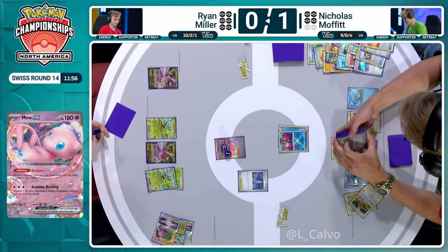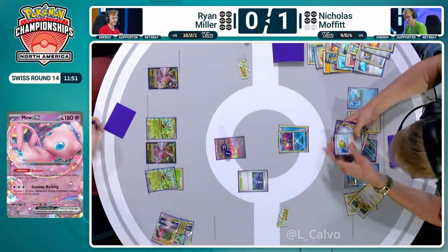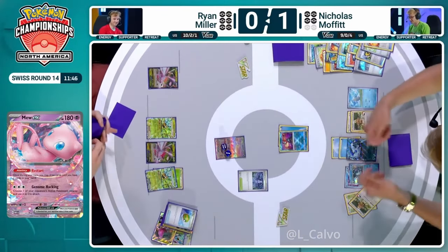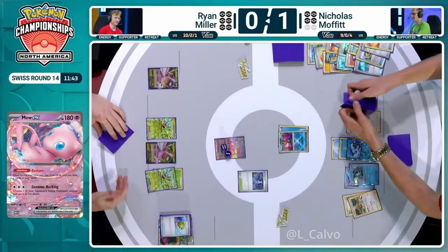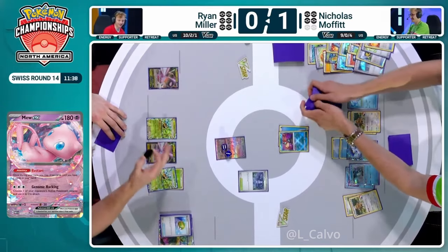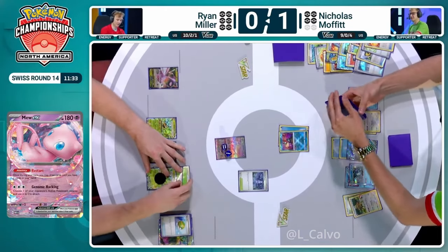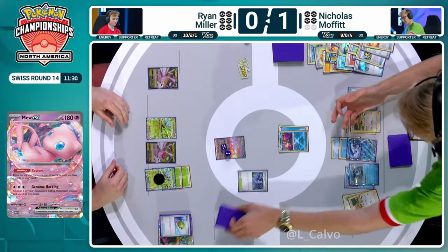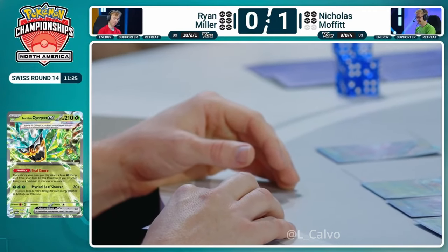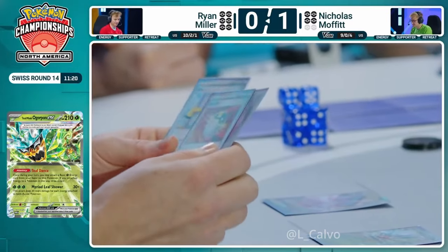Does that mean we are out of Ogerpon EX? I think there's a Grass energy in hand for Ryan, so you might start with a Teal Dance from one of your Ogerpons before using Restart from Mew EX. Good news is you've only given up two prizes — this has been a bad start, it's not going well, but you've only given up two prizes. There is a way to claw back, especially if you can weave in another use of that Radiant Charizard. Ryan's facial expression says a lot — there's an Iono. It's going to be a couple more cards — picks up the Regidrago V-Star, nice. Then we can Iono.